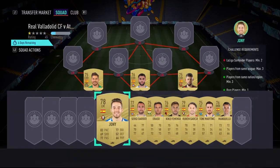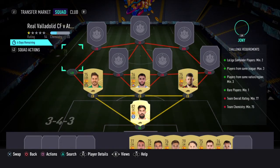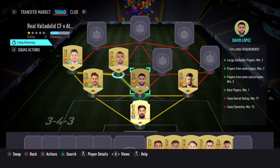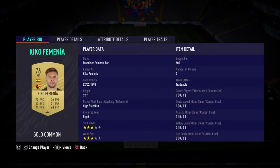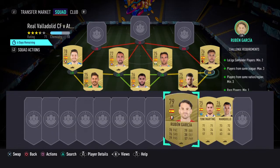Left mid, we've got Johnny, who costs 650. And then we've got Sergi Dada, who costs 550 coins. At right centre-mid, we've got Erasso, who costs 600 coins. Right mid, we've gone with Kiko Femenya, who costs 600. Left wing, we have Ruben Garcia, who again costs 600.